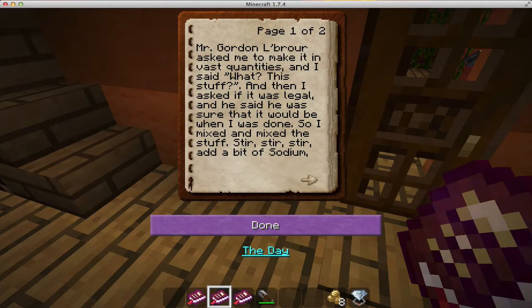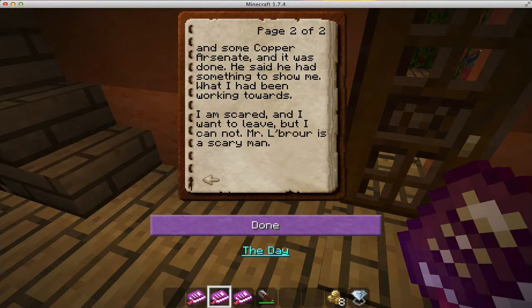Reading another document — likely from the greenhouse: 'The day Mr. Gordon LeBruhr asked me to make it in vast quantities, I asked what this stuff was. I asked if it was legal and he said he was sure it would be when I was done. So I mixed and mixed: stir stir stir, add a bit of sodium and some copper arsenate, and it was done. He said he had something to show me. I am scared and I want to leave, but I cannot — Mr. LeBruhr is a scary man.'